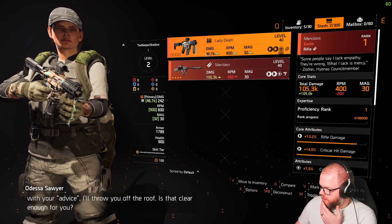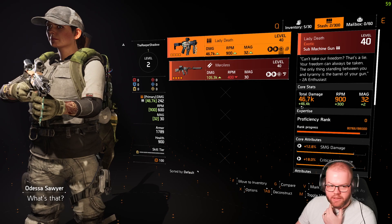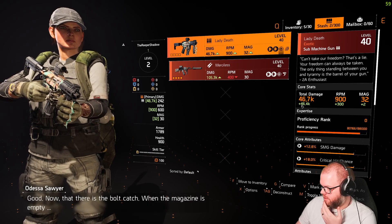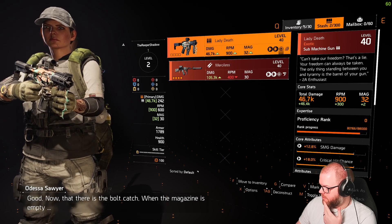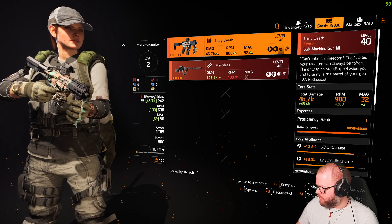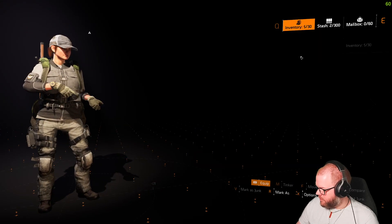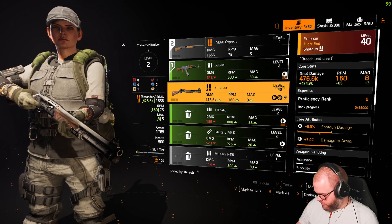So these are higher tier weapons, and it's looking like you do have to figure out the DPS yourself. How the inventory works — I need to put you back in the stash. How do I move to stash? It's F.